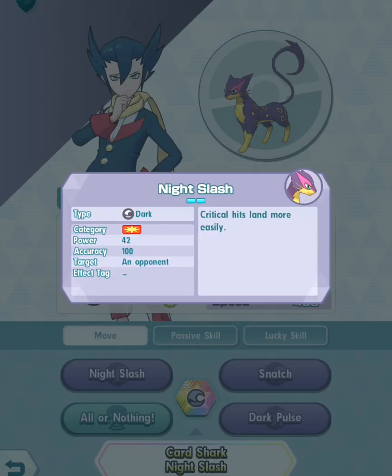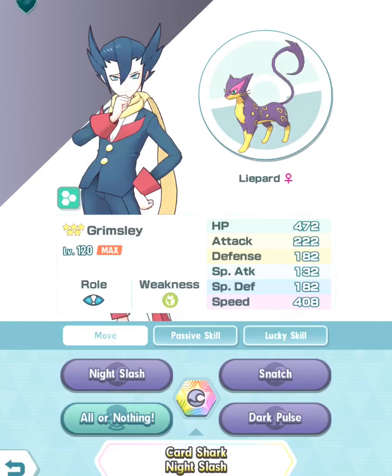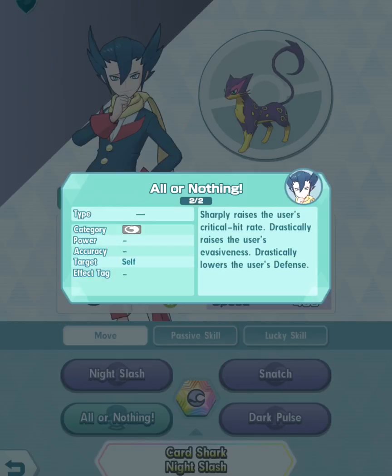Because Liepard's attack stat is better, it's best that your sync grid focuses on Night Slash — especially because for a two-bar move, Night Slash can land critical hits more easily and its speed is pretty good. So you'd want to focus on the attack and speed of Liepard. There will be some parts of the grid that will help with All or Nothing, sharply raising the user's critical hit ratio and raising the user's evasiveness.